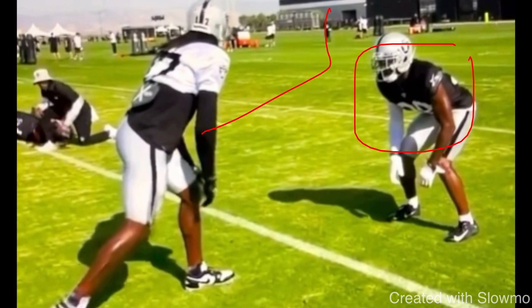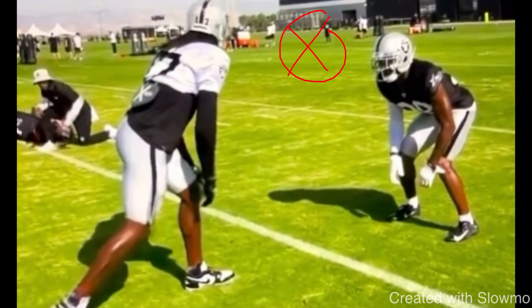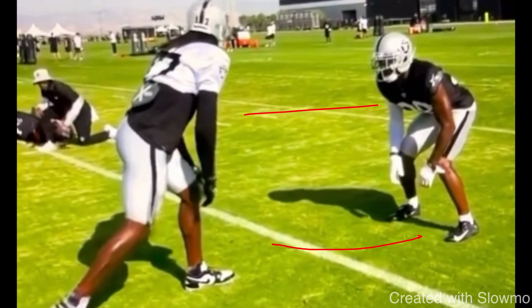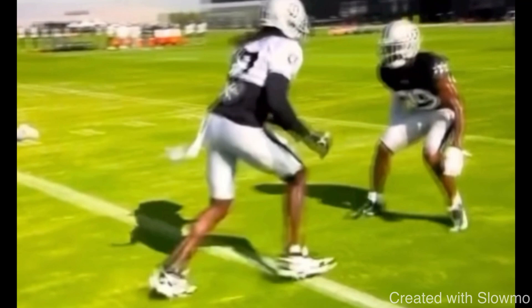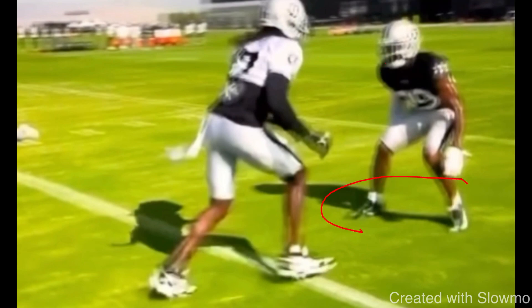When a DB is outside leverage and you have to run an inside breaking route, a lot of wide receivers make the mistake of just taking off and going inside. But when a DB lines up outside leverage, he will never play man-to-man coverage in outside shade without some kind of help to the inside. In a game-realistic scenario, if you just run away from him, you're running right into the safety. So we have to attack this DB to the outside. The mistake many receivers make is taking just one step outside, then going inside — if you leave a gap and get him to jump, your break point is still at five yards and he could cut you off because you didn't close the space and step on his toes.